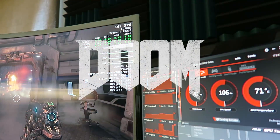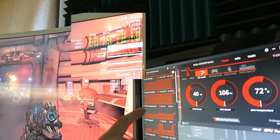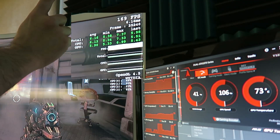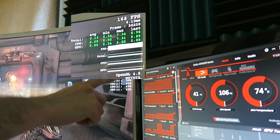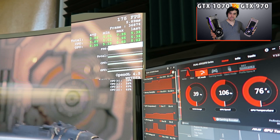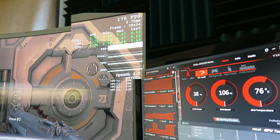Alright guys, so we have DOOM loaded up here, and I have it on OpenGL 4.5 on Ultra. You can see the charts for the GPU clock, memory clock, GPU temperature, GPU usage, voltage, GPU speed, and VRAM usage. Up here on the top right we have the FPS — I love this overlay you can set on Doom. We also have the CPU percentage usage. I did a similar sequence on the GTX 970 and the Founders Edition GTX 1070 in a different video; I'll leave a link in the description so you can compare FPS between this GPU, the Founders Edition, and the GTX 970.